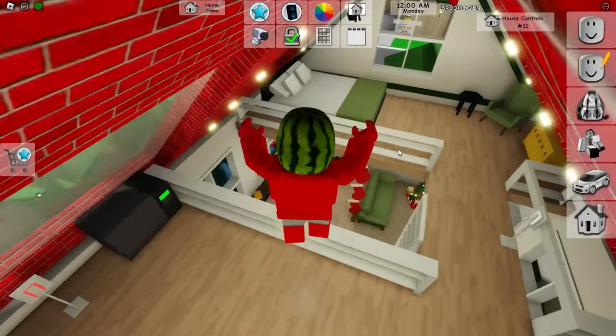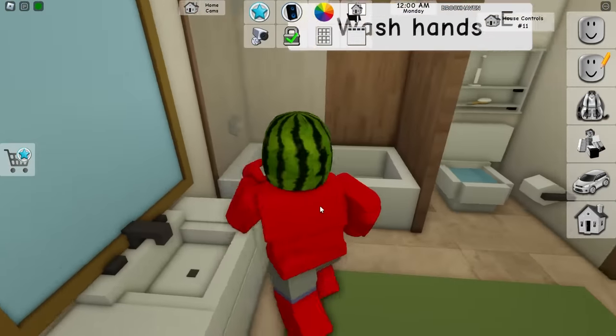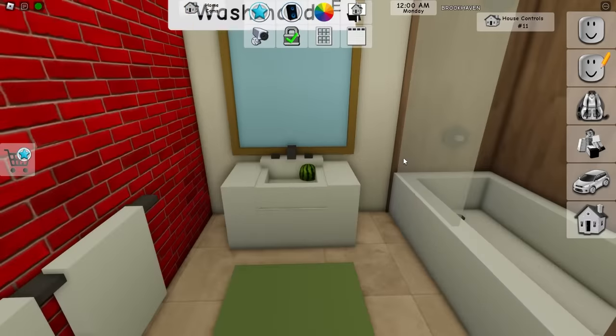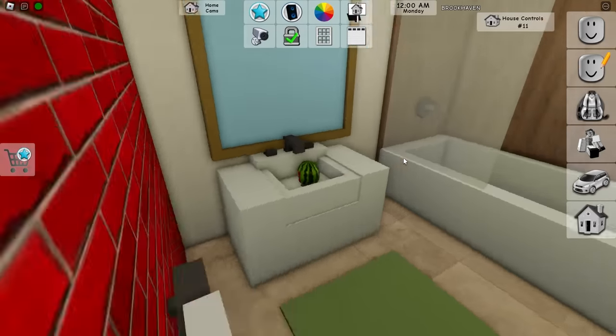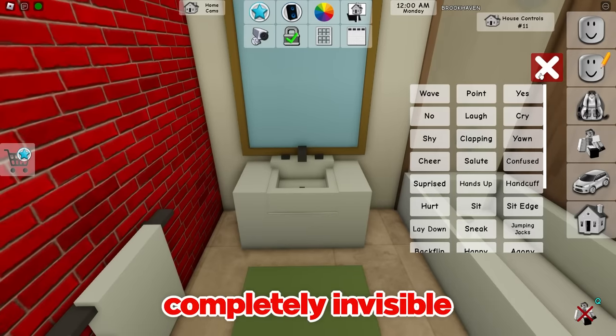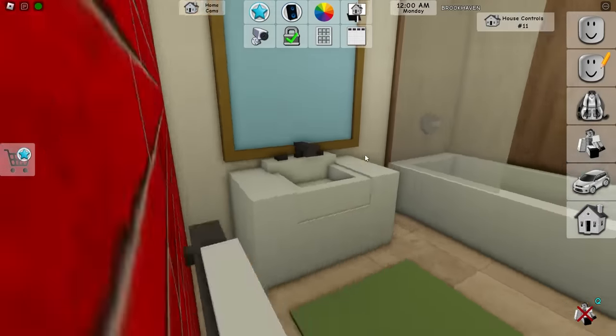Now I just gotta find a hiding place in case he somehow manages to break in. Could hide in this sink — that wouldn't be such a bad spot. Shrink down a little bit — that's pretty goofy. Imagine I just left my melon sticking out of the sink. No, I'm not gonna do that. So I'm gonna sit down and now I'm completely invisible. All right Sonny, I'm ready whenever you are.